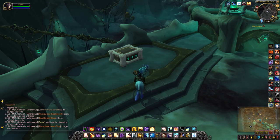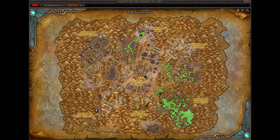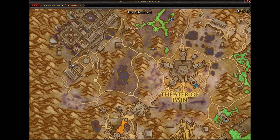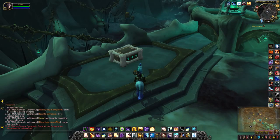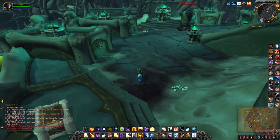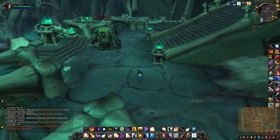Here we are with another rune-bound coffer. This one is in the Ocean Foundry, in the House of Constructs. That's where I am on the map. The three runes are actually up the stairs.